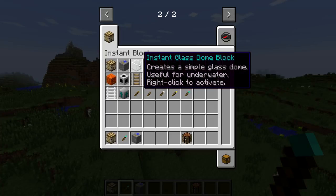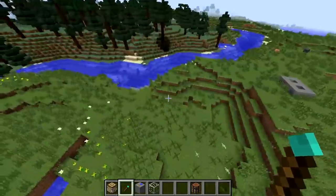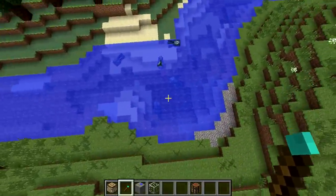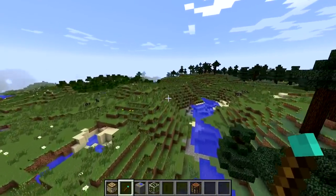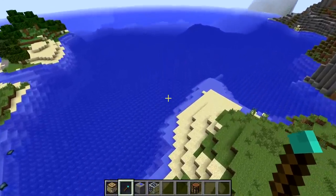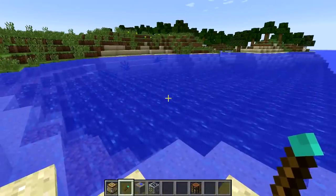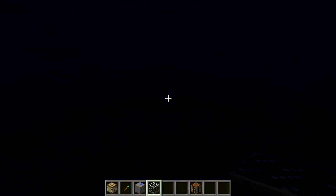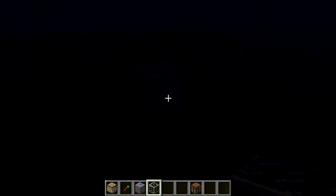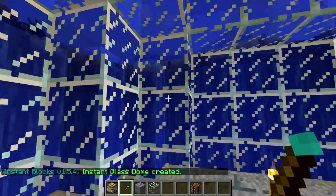So we have an Instant Glass Dome Block — creates a simple glass dome, useful for underwater. We're gonna try that. Let's see, I feel like it's gonna be massive. All right guys, so check this out — we finally found some water right here that's much bigger than the ones we just saw. We have some squids. Let's go underwater and just kind of place it down right here. So dark under here, but let's go ahead and boom. And it just clears the water for you.